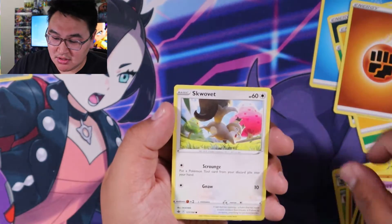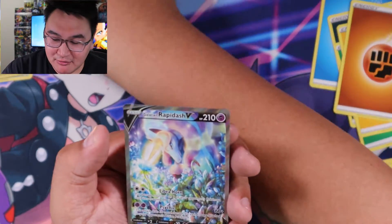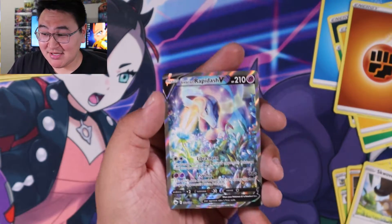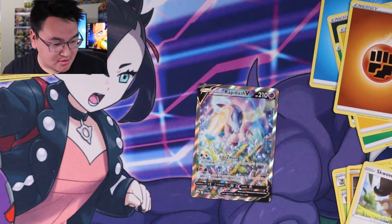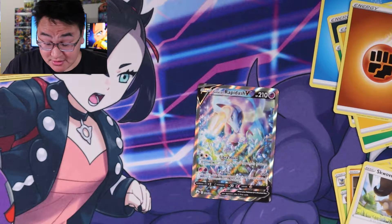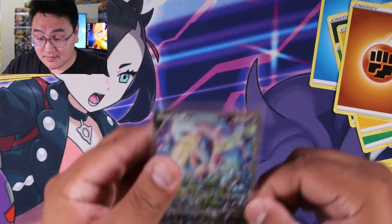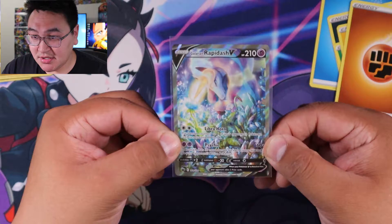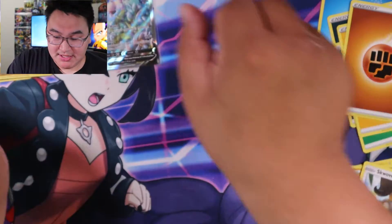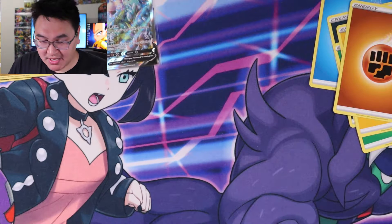You can see something — reverse Zubat, Staka, and a Galarian Rapidash alternate art! This is our second one — that is nice, that is really nice. It's a nice card. Really nice, second one too!